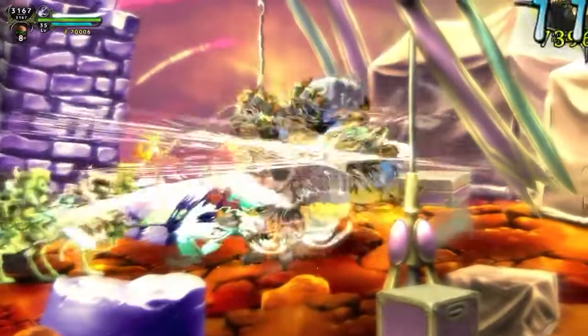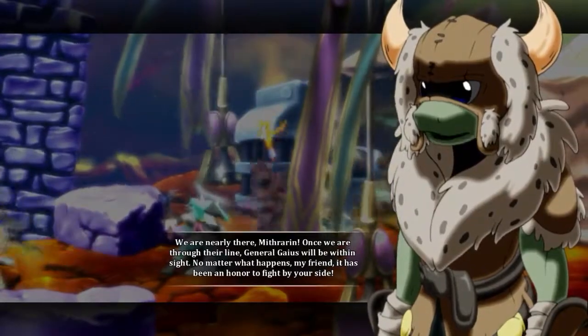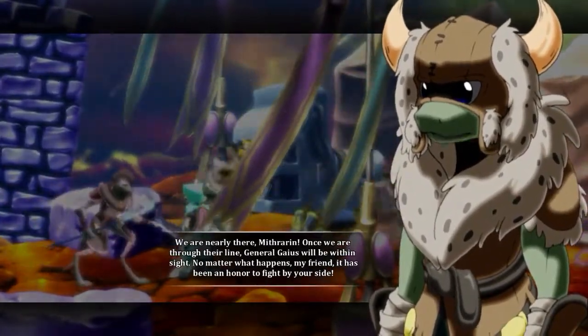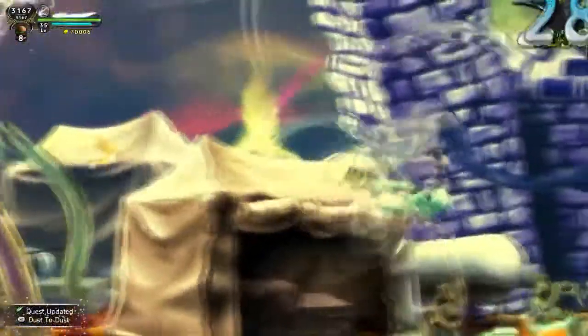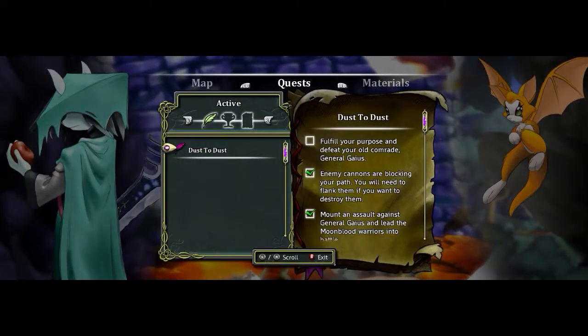I think that's the last cannon. We are nearly there, Mithralin. Once we are through their line, General Gaius will be within sight. No matter what happens, my friend, it has been an honor to fight by your side. And there we go — we now have our final objective for Dust: Fulfill your purpose and defeat your old comrade, General Gaius.